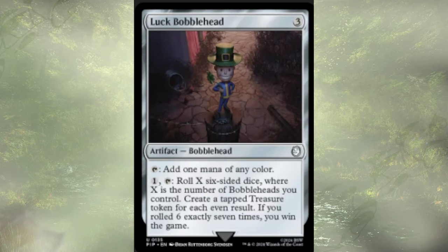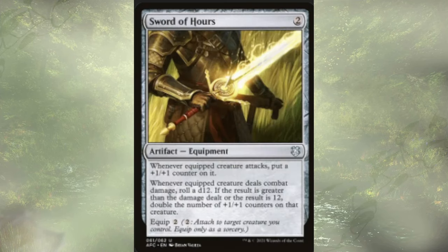The Lock Bobblehead is a mana rock for 3 — not normally all that great, but good enough here. We could pay 1 and tap it to roll X six-sided dice, where X is the number of bobbleheads we control, and create a tapped treasure for each even result. If we rolled 6 exactly 7 times, we win the game — but it's not here for the alternate win con, we don't run any other bobbleheads. It's really just here to generate some extra treasures. Sword of Hours is a little equipment, 2 to play and 2 to equip. Whenever the equipped creature attacks, it gets a little bigger, and whenever it deals combat damage, we roll a d12. If the result is greater than the damage dealt, or it's a 12, we get to double the number of plus one/plus one counters on the creature — a good way to pass out counters, but really here for that d12 roll.